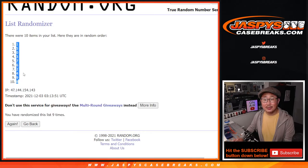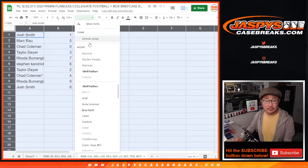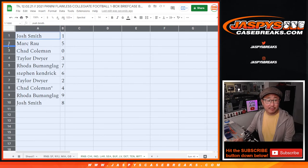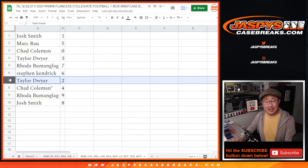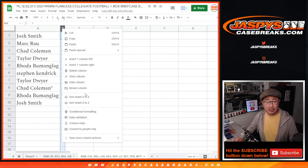We got one down to eight. Josh Smith with one, Mark with five, Chad with zero, Taylor with three, Roto with seven, Stephen Kay with six, Taylor with two, Chad with four, Roto with nine, and Josh with eight. Let's order these numerically.